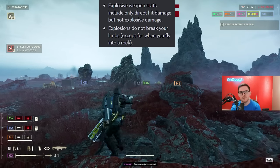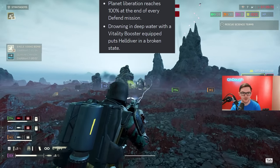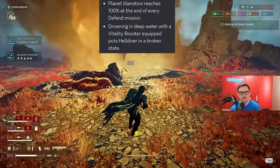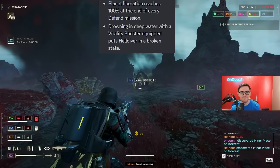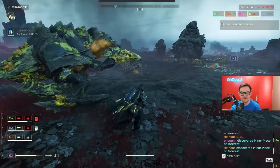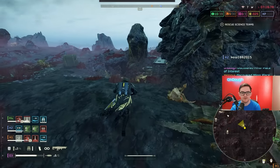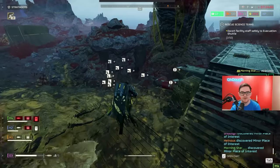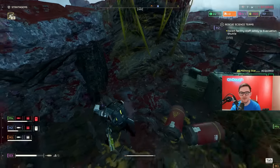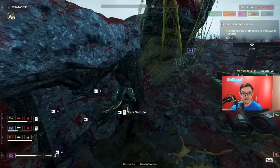Explosions do not break your limbs except for when you fly into a rock. Planet liberation reaches 100 percent at the end of every defend mission. Drowning in deep water with a vitality booster equipped puts the Helldiver in a broken state. Charging beam might attach itself to an enemy but will deploy to its original location. Some player customizations like title or body type may reset after restarting the game.